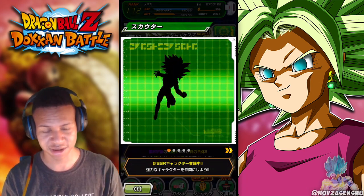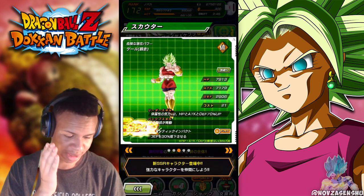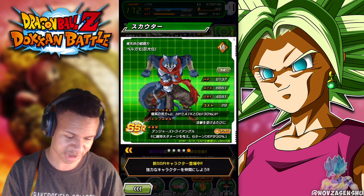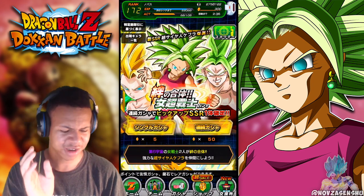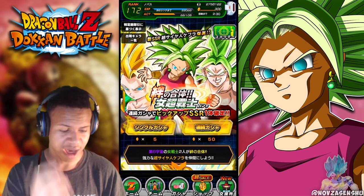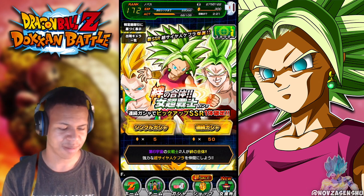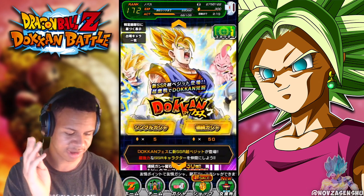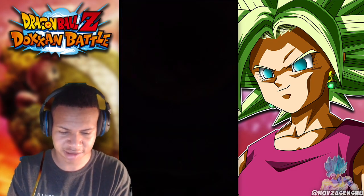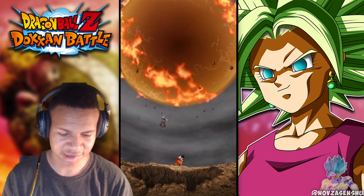Looking at my phone screen, the featured units are Kefla, Caulifla, Kale, Fit Buu, and Bergamo, just those five. So you're pretty much guaranteed to pull at least one of them. I'm thinking I might split the pulls — three and three — because I still want to do this banner and also the Vegeta banner since you can pull LRs out of it.